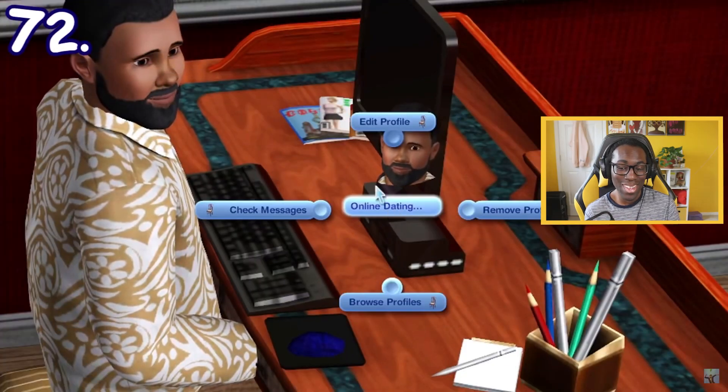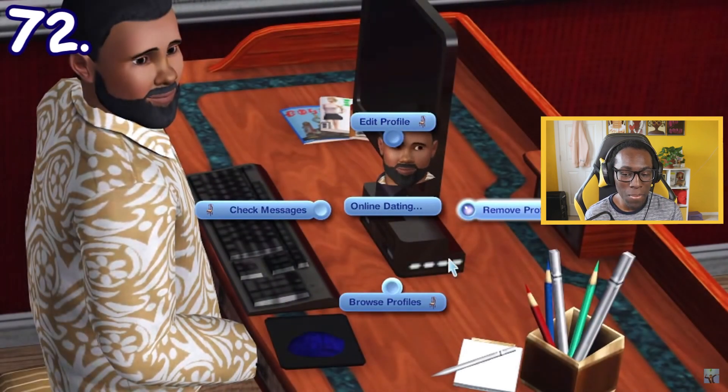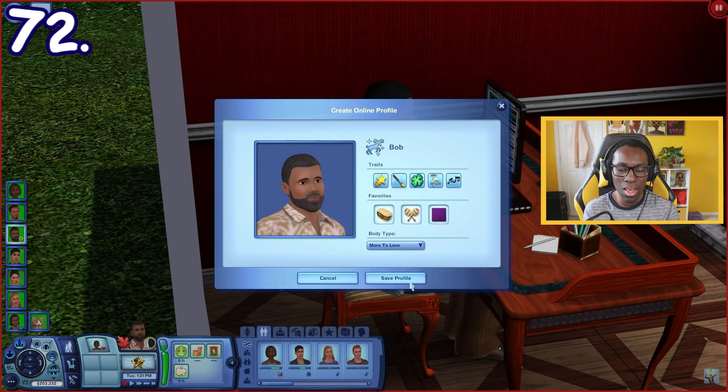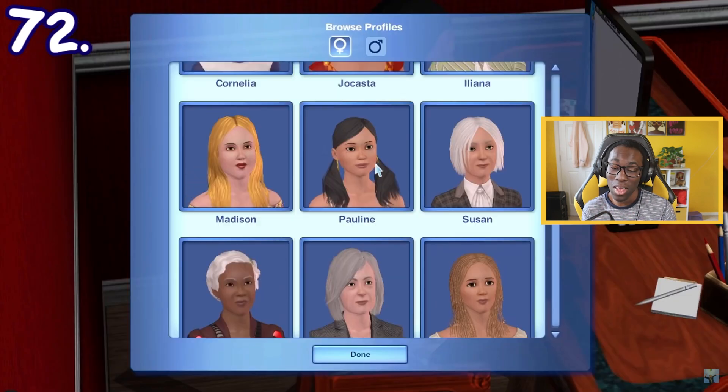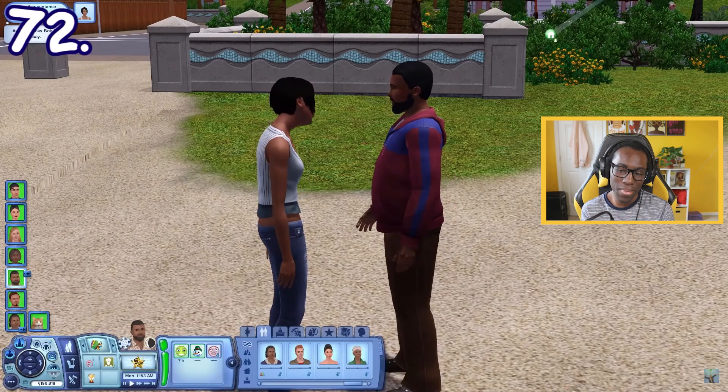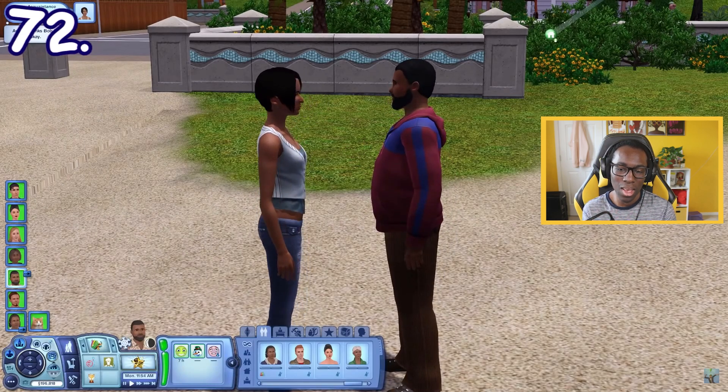In Sims 3 Seasons, Sims can online date through the computer. When making your profile, it will automatically be filled but you can also edit the profile and lie about your traits and body type. You can browse other Sims' profiles and check incoming messages and friend requests. If you decide to meet up with one of them, the other Sim may get angry if you lied about your profile.